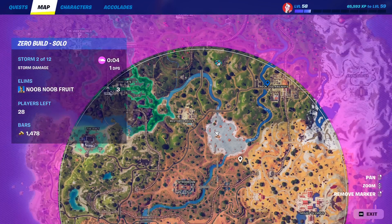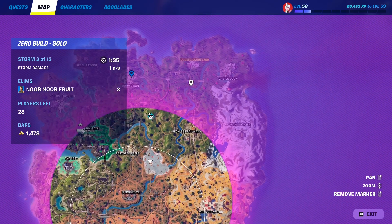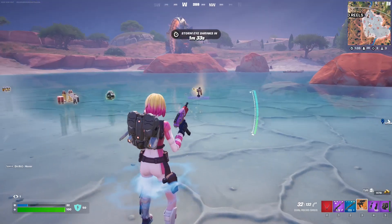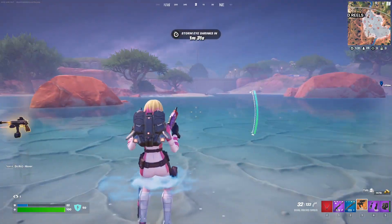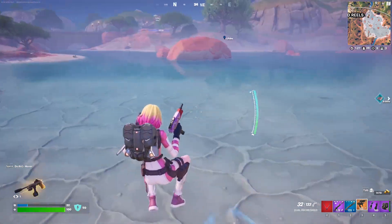So like I said, you can either do this on normal opponents or you can go ahead and fight NPCs. If you land, for example, on the Doomstead or Castle Doom, you find a bunch of NPCs and when you shoot them they mostly have shields. When you crack their shield it does count — you just need to do this five times in total to complete the quest.